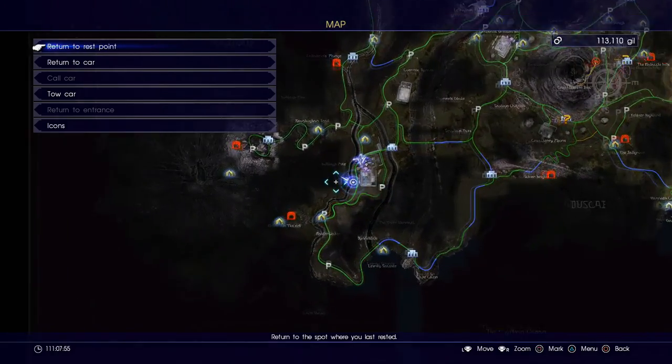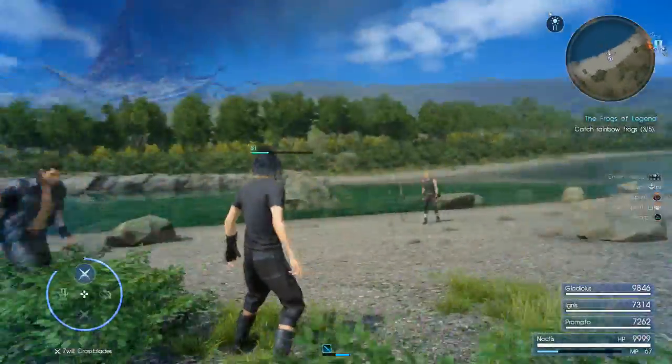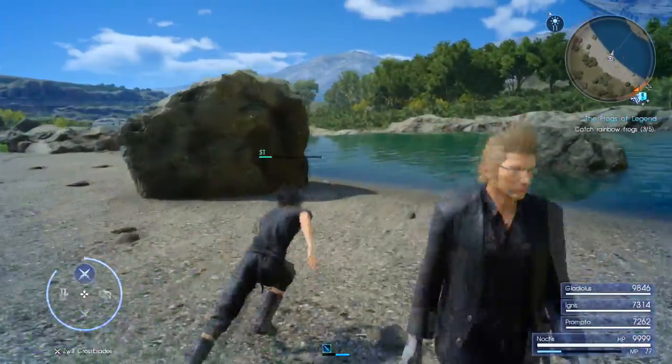For the fourth one we want to head down again to the southwest side of the map over here to Fort Valerie. It's going to be just off to the right of the main road. You can see here on screen the exact location just beside this rock.